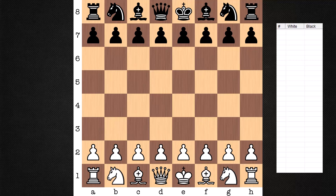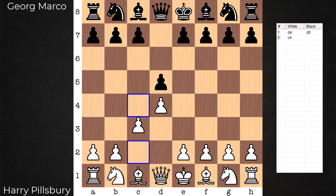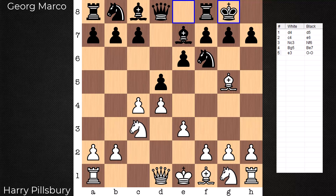Hi everyone, it's Jerry. I have an excellent attacking game to share with you from 1900. On the white side, the great Harry Nelson Pillsbury, playing against Georg Marco. This is a model game for the Pillsbury attack, and who better to show us the way than the pioneer of this very attack.